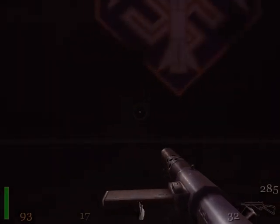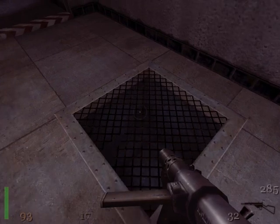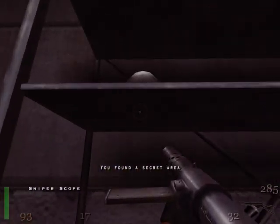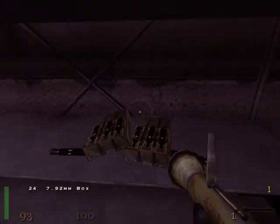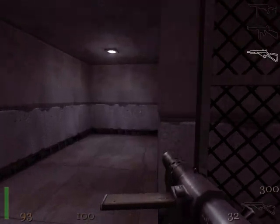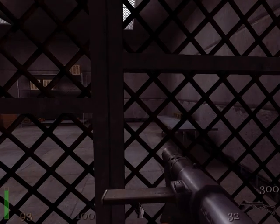One thing you'll be noticing is that the Nazis in this level tend to wear the trench coats you'll see in multiplayer. They've gone out of their forest gear and are now in more of the stereotypical Nazi soldier garb. This secret passage brings us to the secret of the area — a flak jacket, a helmet, a Panzerfaust. Hell yeah! We also got a box of ammo for our Mauser rifle. We'll hang on to that Panzerfaust because I think we'll be needing it later.